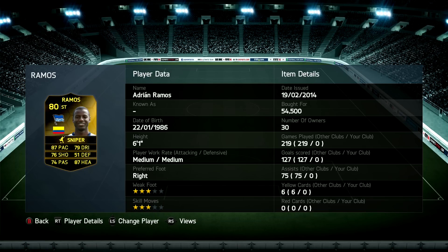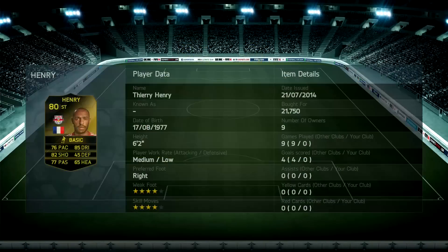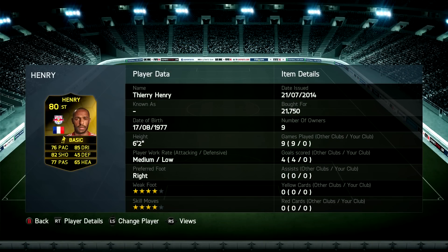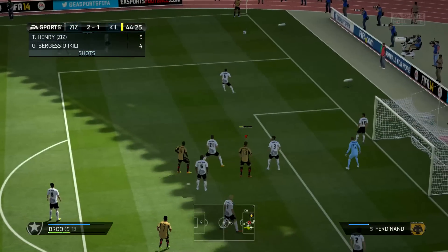Adrian Ramos has 87 pace, 76 shooting, and 87 heading, so what we're looking to do with him is head the ball into the back of the net. Then Thierry Henry - a little bit more flair about him, four-star skills and weak foot, 85 dribbling and 82 shooting - but he's lacking a little bit on pace nowadays. I'm looking forward to using his Team of the Season card at some point because he looks to be a pretty decent card.